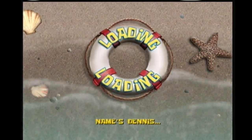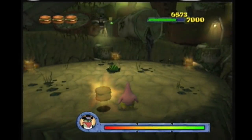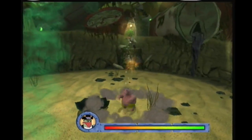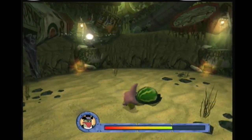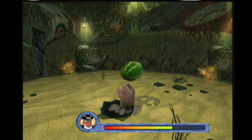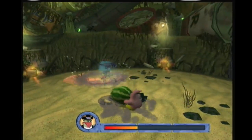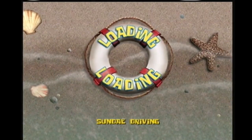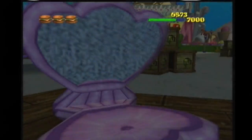I'm going to be showing you the fast strat to do it, but if you can't do it like this, basically you just want to have upgraded throw and just keep throwing the melon at him and dodging the enemies. But this is how you do it fast. That's the fast strat — it's like a pro strat, but if you can't do that, then just keep throwing it at him.